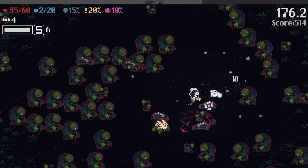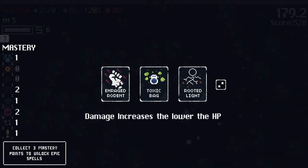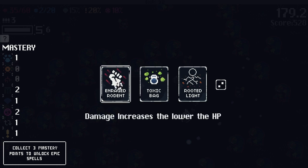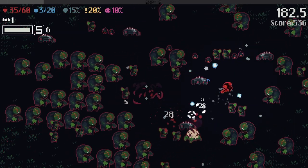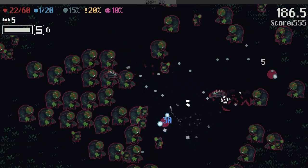Those explody dudes over there — little brain-looking dudes — they do explode in the area. Damage increase lower the hit points, plus ammo poison damage. Let's go for more damage on low hit points because that's going to become a thing real quick. I'm red because we're hurt, but I'm getting more damage because we're low on hit points.